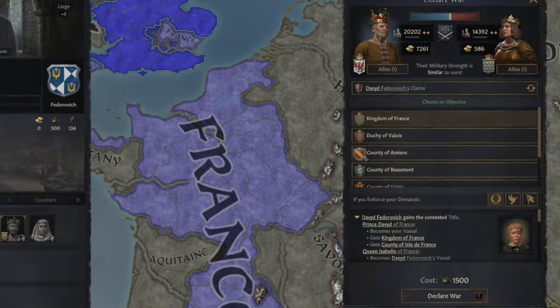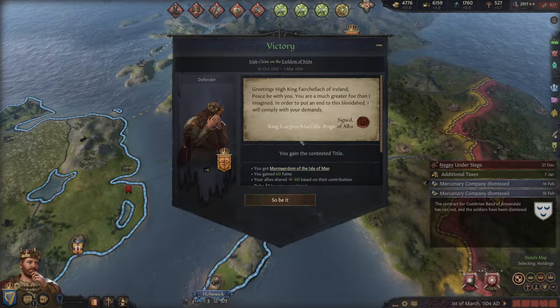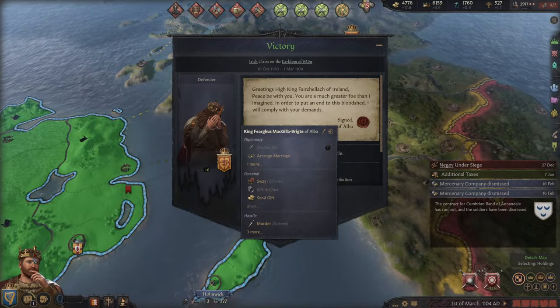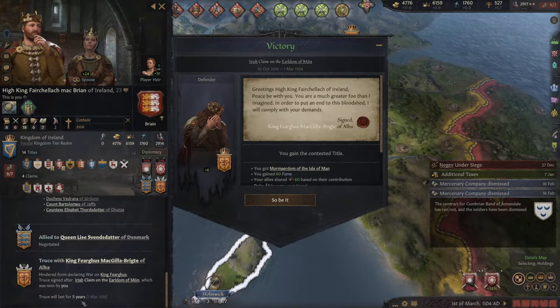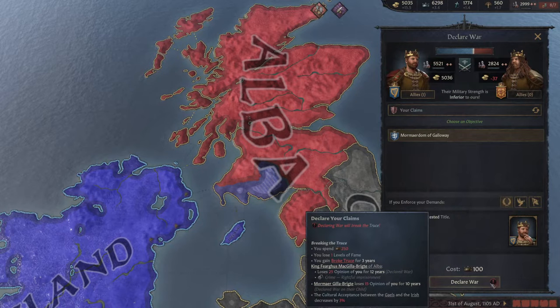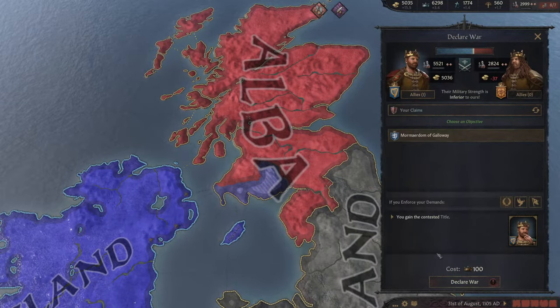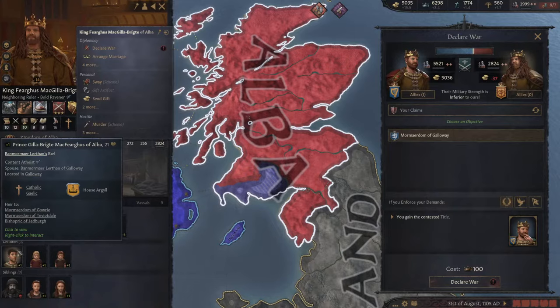After ending any war through victory, white peace, or defeat, a mutual truce is signed for five years. If you try to declare war during the truce it will warn you. Breaking a truce costs prestige, a level of fame, and gives minus 50 opinion through the broke truce modifier for three years — a very big penalty that can be deadly to realm management. One workaround: you can murder the current king, and since the truce is with him and not his successor, you can immediately go to war with the successor.